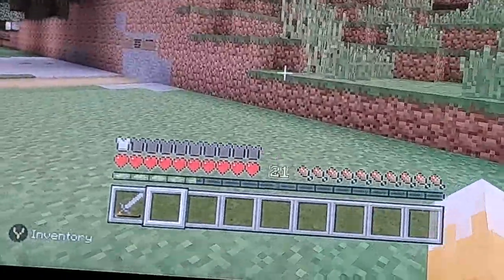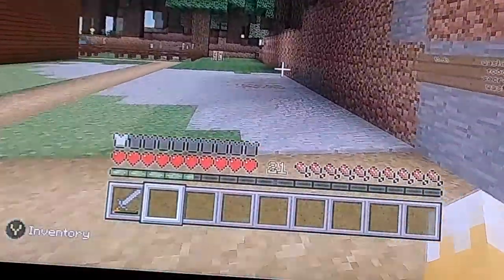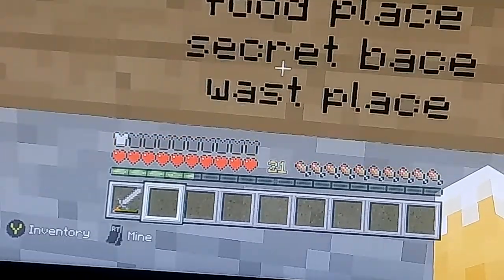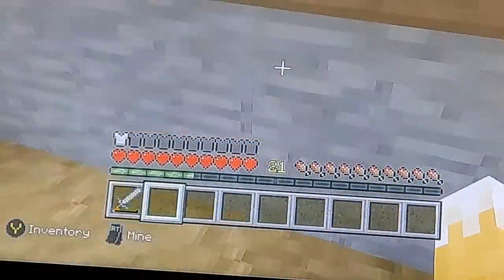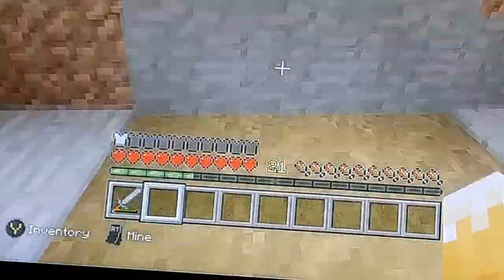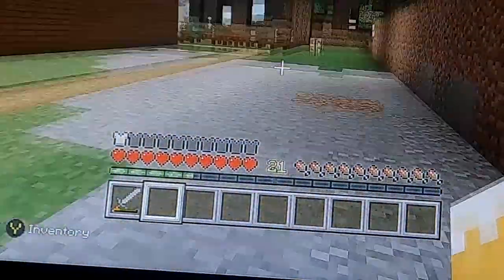So now all I basically have to do — I already did the washing place, I need to make a restaurant, I need to make a secret base. I already made the waste place. I also have to do a little garden right here, and I'm going to build my dog house.